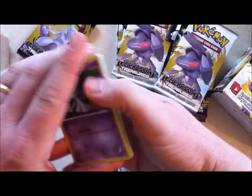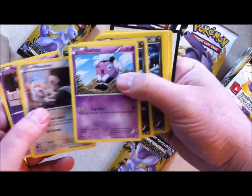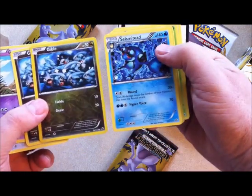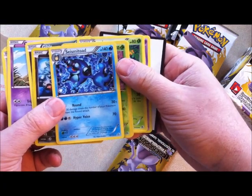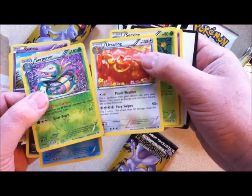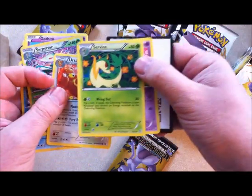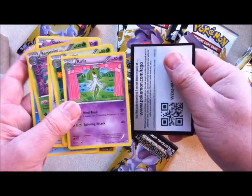Legendary Treasures card code. Ralts, Mincino, Gothita, Gible — looks like we've got a Gible Reverse Holo. And our first rare is a Seismitoad, just a regular rare. And a Superior, Servine and Curlia. Cool.